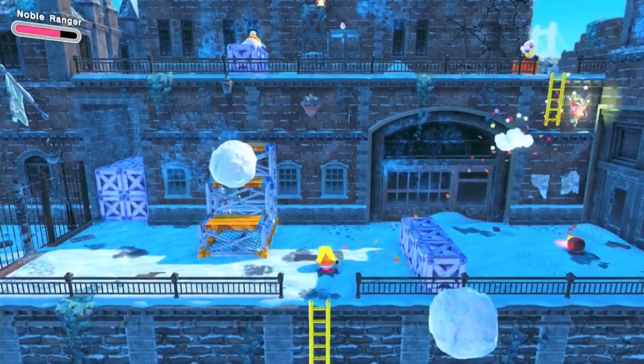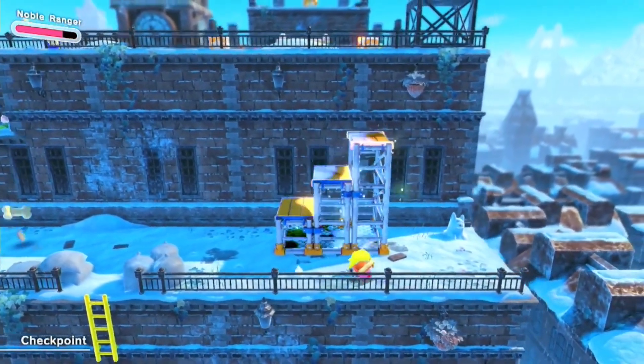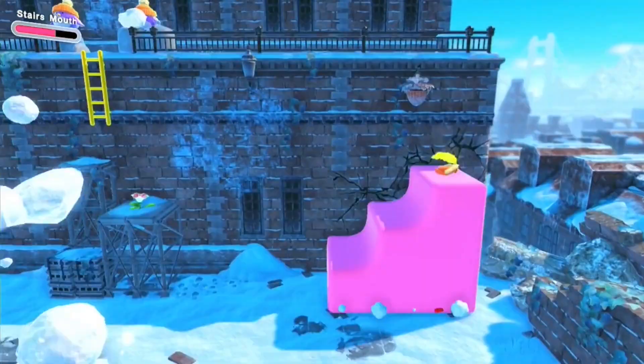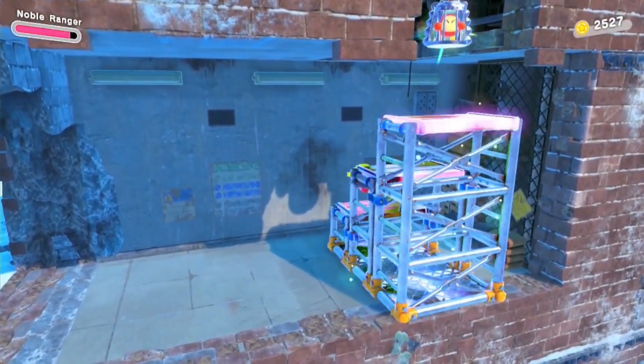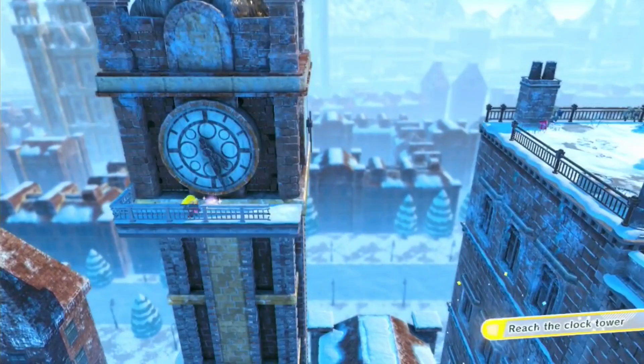Play the level until you reach the last set of stairs. Playful spooks have interrupted. To the right of them will be the last animal sculpture. Eat the stairs and bring them down one level to the breakable wall that's hiding the last Waddle Dee. Before clearing the stage, jump to the left and fly to the clock tower.